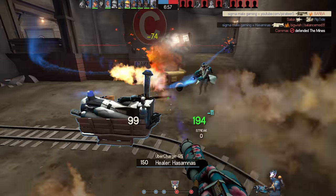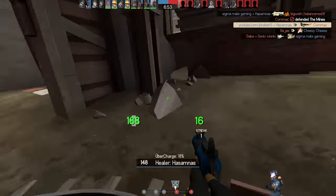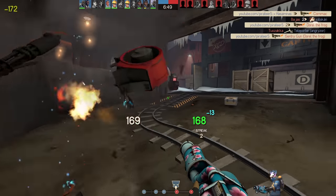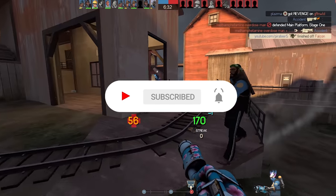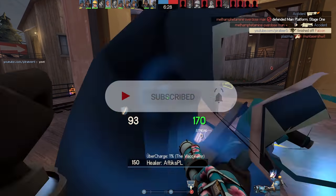These two detonator jumping styles are pretty easy to learn, and will let you reach almost every high area on any TF2 map, and pull off incredibly fast and long jumps that enemies will never expect. If you're enjoying the video or learned something new, please remember to like, subscribe, and get involved in the comment section below if you have any feedback or questions.